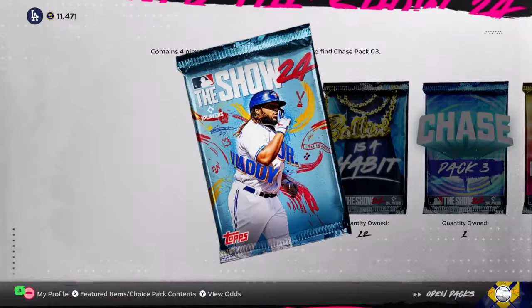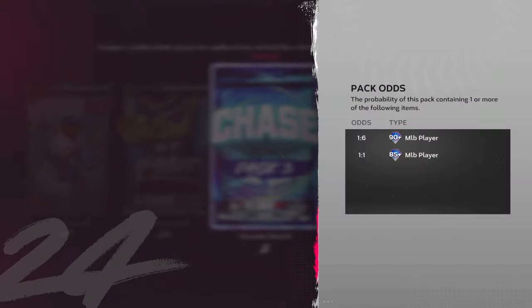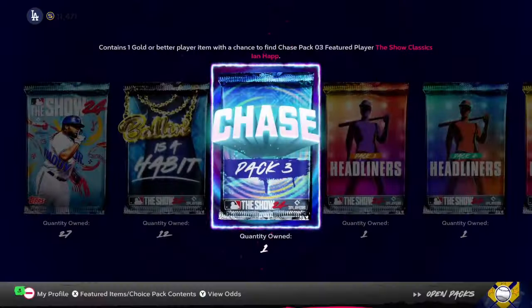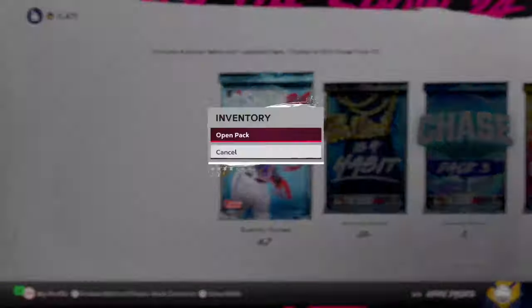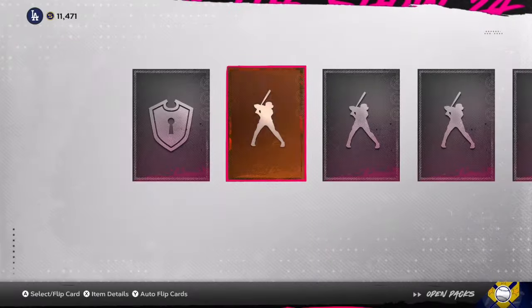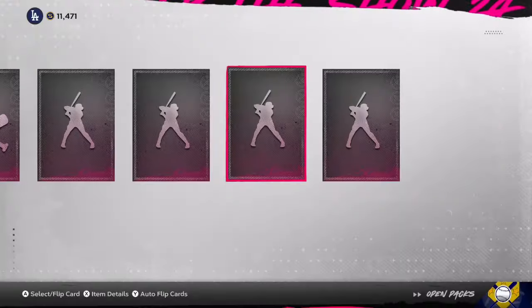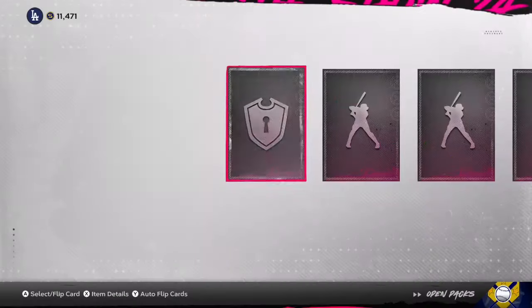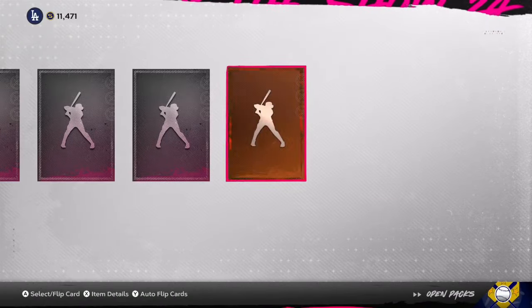Hopefully we can pull a diamond. We got Chase Pack 3 — I wasn't sure if it's a guaranteed diamond, but it says one out of one for 85 plus, so it's a guaranteed diamond. The graphic says contains one gold or better, but hopefully we don't pull a gold. Let me know down in the comments what you're enjoying so far in Season 2, any cards you really like, and any cards you'd want to see me debut or use in a God Squad video — I'll absolutely do that.